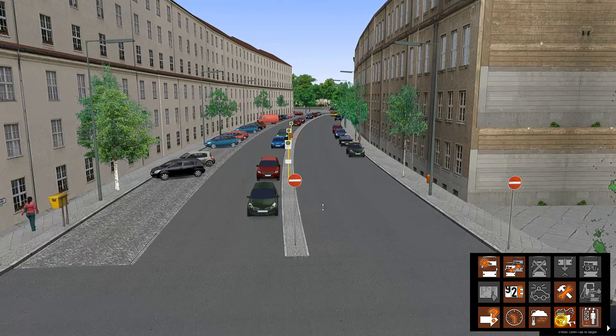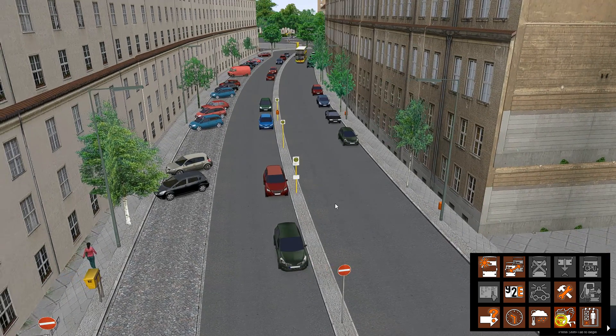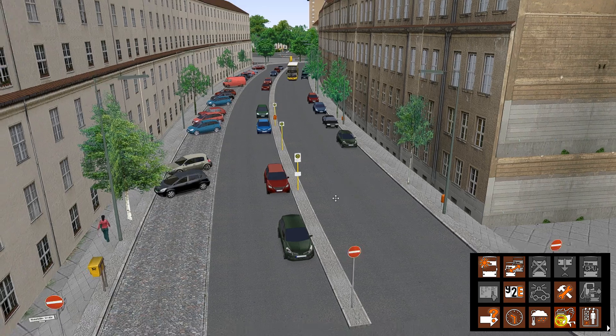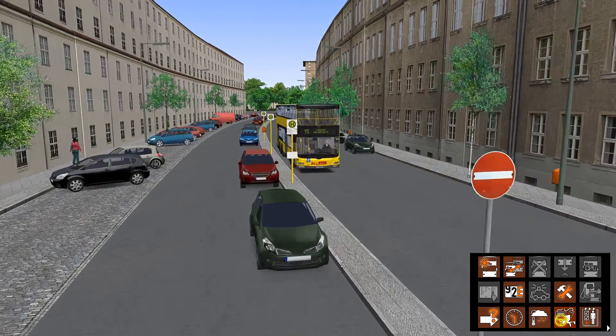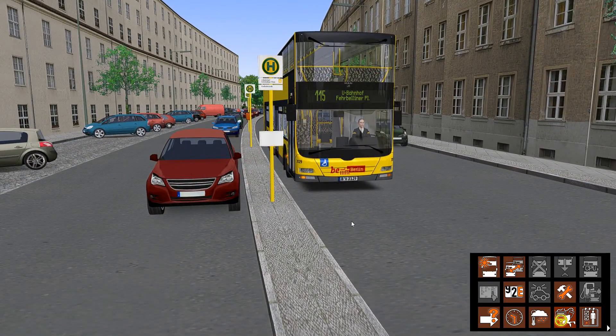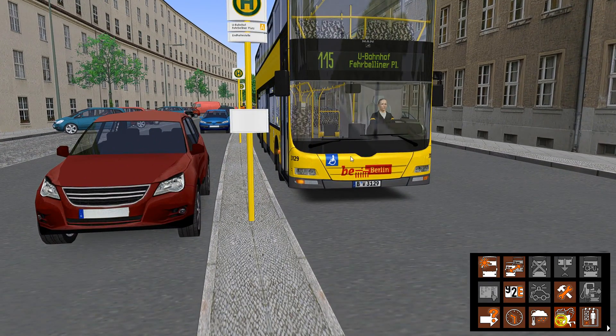As you can hear, all the AI traffic is in situ. We are now currently at Ufervelina Platz, our entry point in Wilmersdorf. And as you can see, there's a bus just come in — 115 Ufervelina Platz.